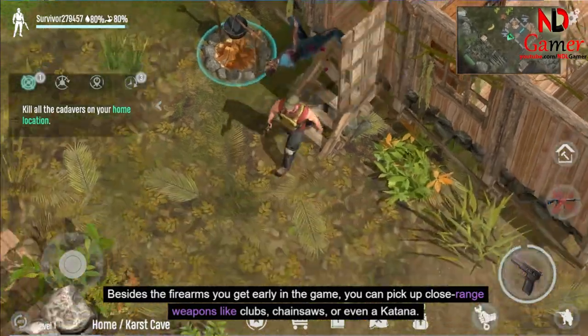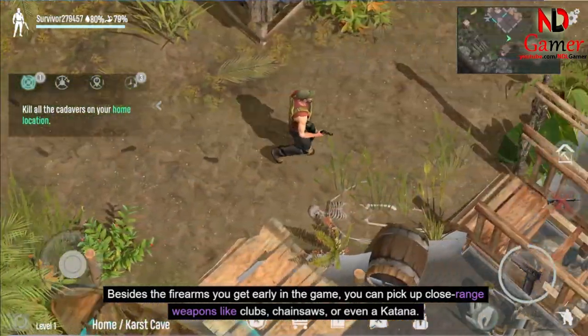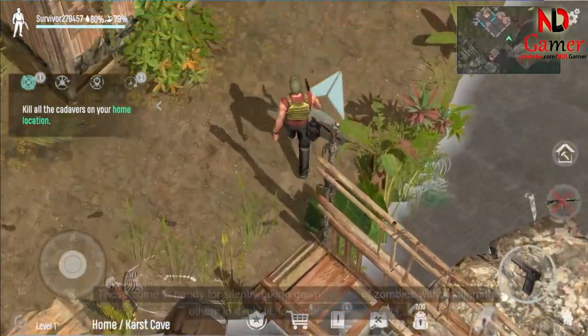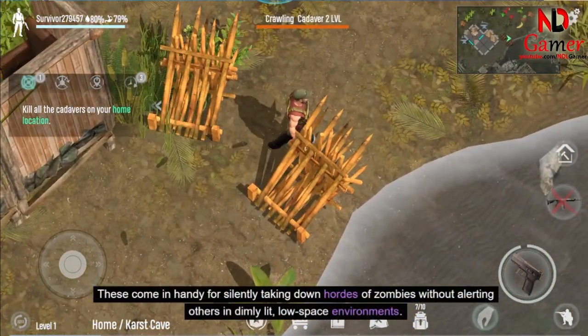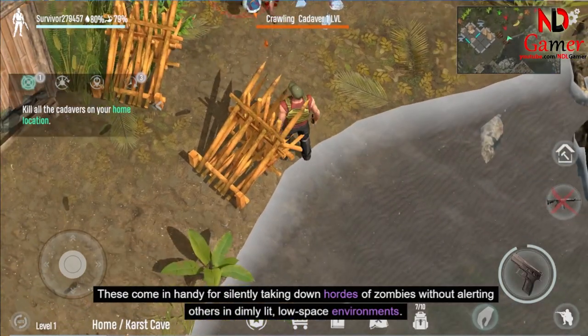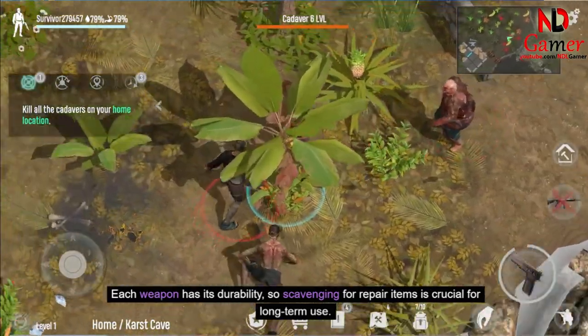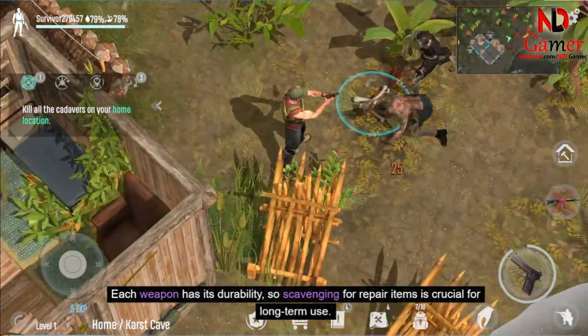Besides the firearms you get early in the game, you can pick up close-range weapons like clubs, chainsaws, or even a katana. These come in handy for silently taking down hordes of zombies without alerting others in dimly lit, low-space environments. Each weapon has its durability, so scavenging for repair items is crucial for long-term use.